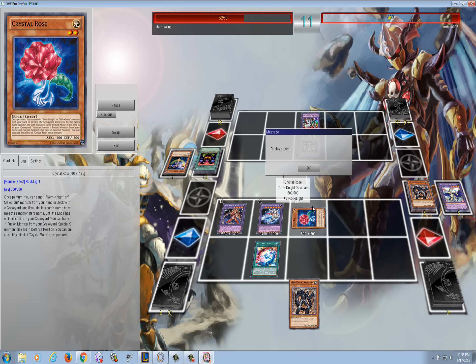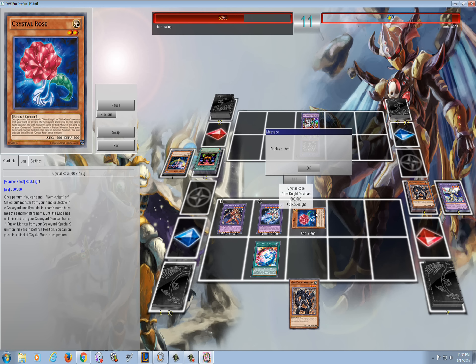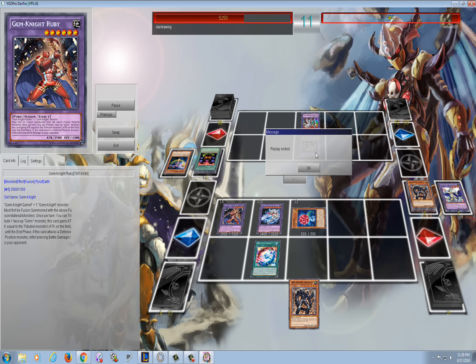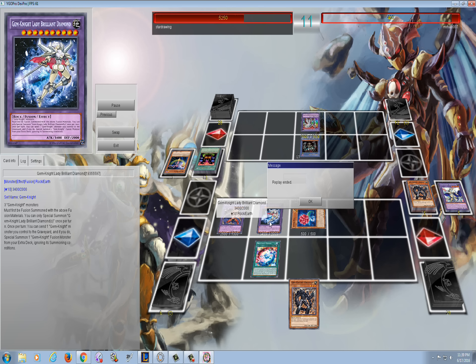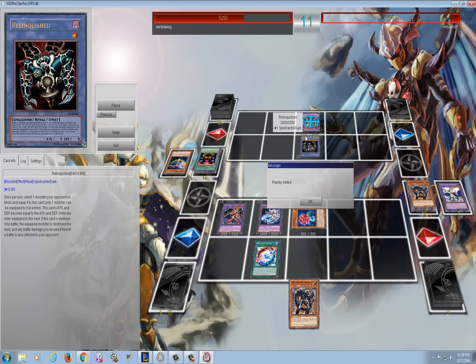He ended up surrendering because I used Crystal Rose from the grave. I just realized during this match - if Crystal Rose was not once per turn, oh my god, Gem Knights would be so ridiculously good. I was going to get Gem Knight Fusion from my graveyard and use Obsidian plus Crystal Rose. I already had enough stuff on field to kill him, and I could have used Lady Diamond to tribute Crystal Rose since it counts as a Gem Knight to get another Master Diamond. Either way it was pretty much game because Relinquish's stats weren't big enough to keep up. I thought it was pretty entertaining - the duel was kind of crazy. Hope you guys enjoyed, thanks for watching.